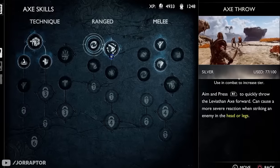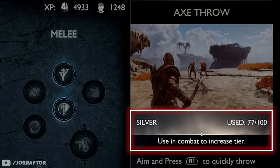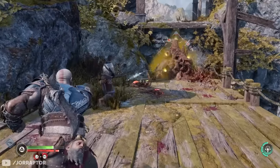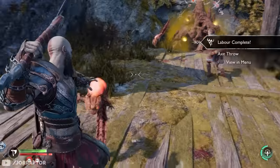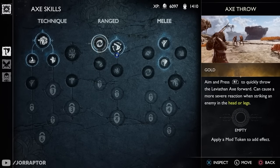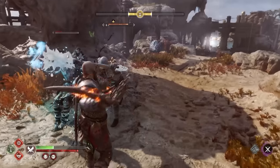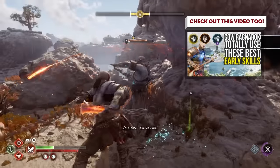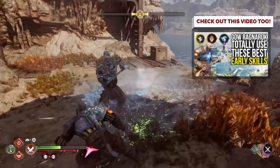For example, for one skill I had 77 of the 100 uses needed, so I needed to use it 23 more times to reach the gold level, which then lets you unlock a special mod to enhance the skill even further. There is a separate video going more in depth on this system with pro tips on how to best use some of Kratos's new abilities, linked at the end of this video.